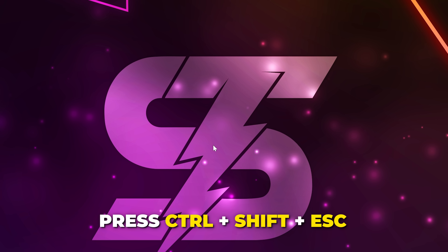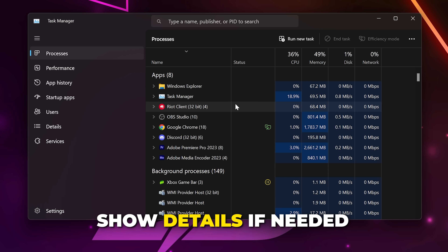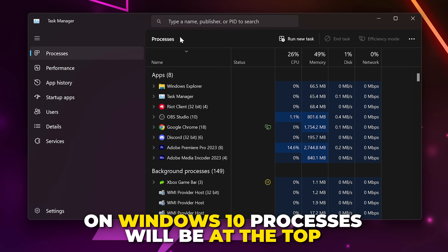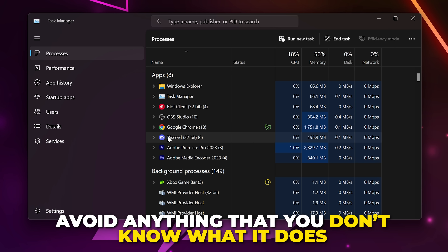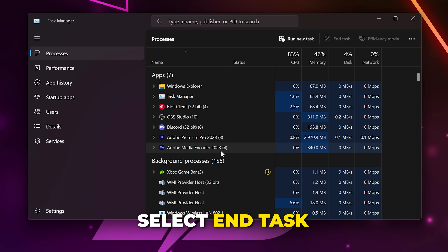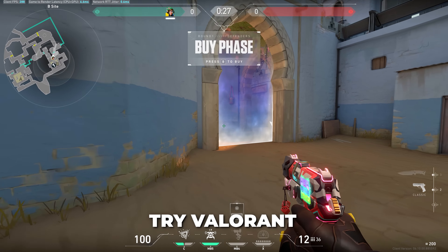Press Ctrl+Shift+Escape on your keyboard to open the Task Manager. If yours is blank then click the option to show details. Go to the Processes tab — on Windows 10 the categories will be at the top, whereas on Windows 11 they're on the side. Search for any applications that you don't need open and are familiar with. Avoid anything you're unsure of. Simply look for programs you know well, like Chrome. Right-click on an application you don't need open then choose to End Task — this will close the program completely.